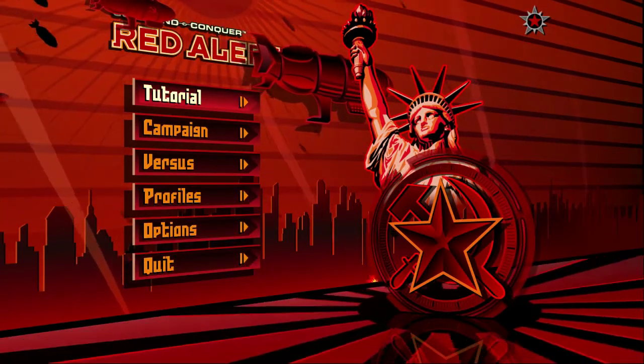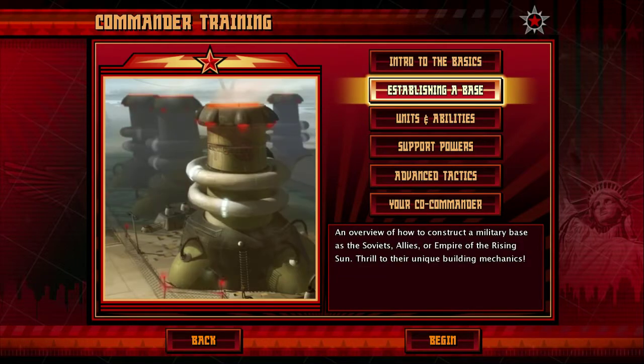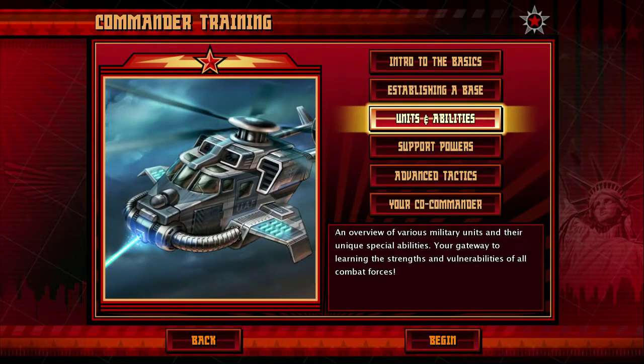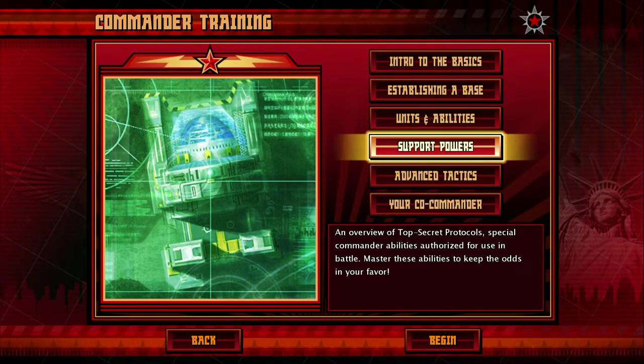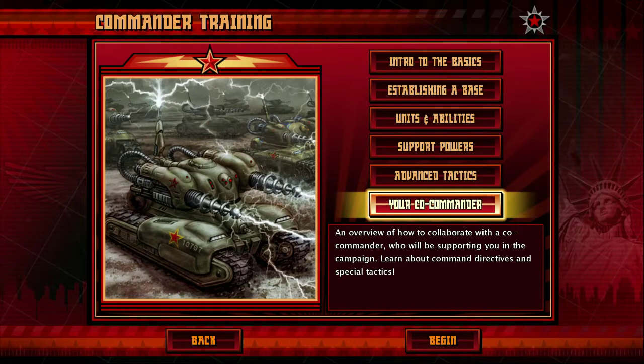Let's start with the tutorial tab. The first one is to play the game with controls and tactics, which is a basic idea. Let's start with the intro to the basics: establish a base, units and abilities, support powers, advanced tactics, and your co-commander. Let's start with the instructions.